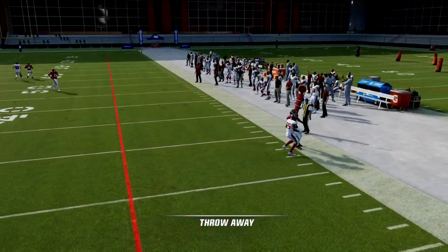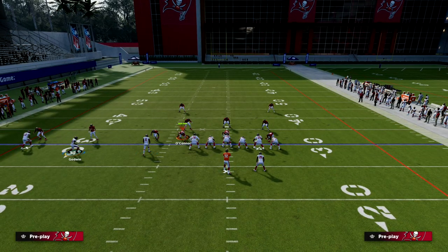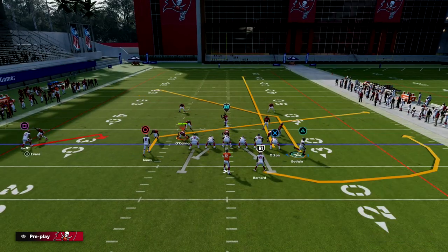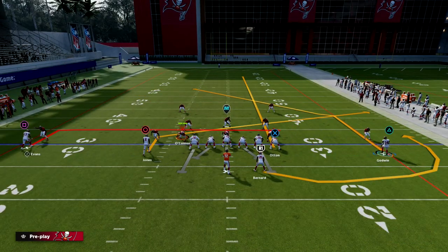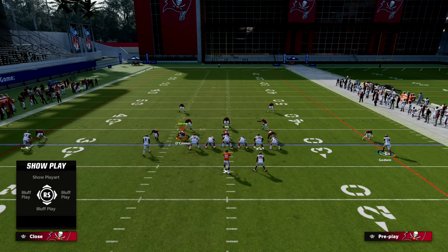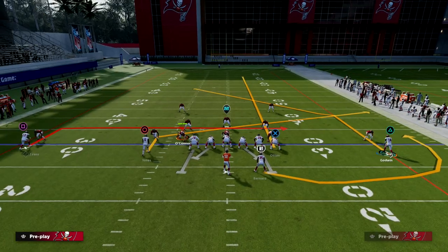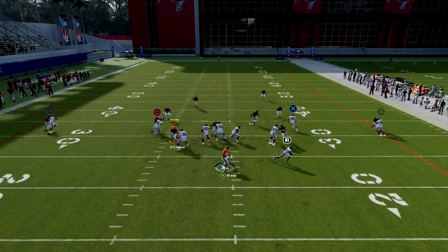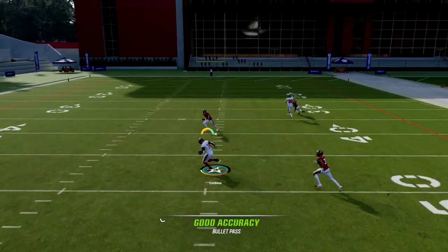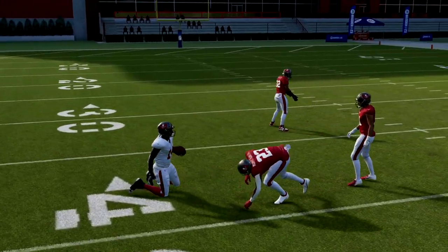I'm going to give you two setups. The second setup is a five-out setup: we're going to streak our tight end, we're going to slant Julio Jones, and we're going to put the backside receiver on an in route. So now we have a slant-flat concept on the right. This clear-out streak will be very effective for clearing out any thirds, and then we'll be able to hit the post. You can see right there - hit that post, and that is the main route we want to focus on.